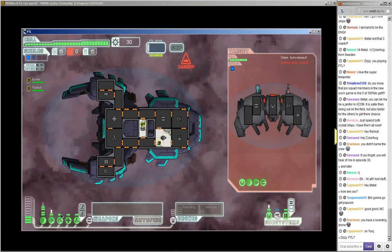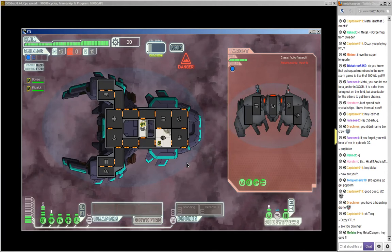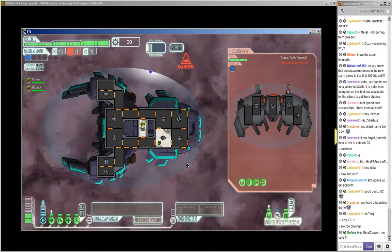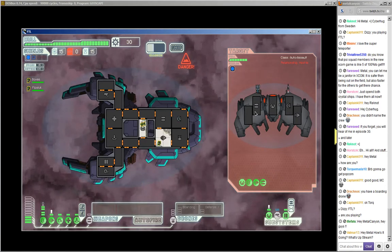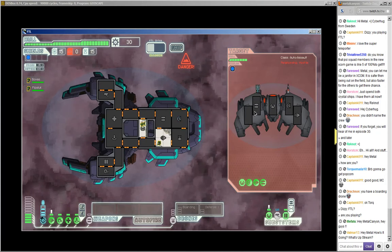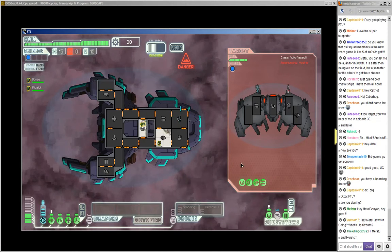We've got actually two level-two shields — didn't notice that, that's nice. So he can't really fight us. We could get both guys into the teleporters and destroy all these systems, but it would just take a lot of time. And then we'd need to use one more boarding drone — it's just not worth it.